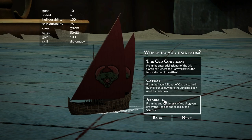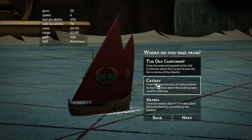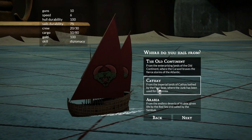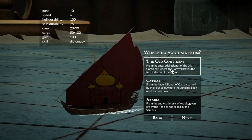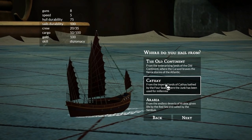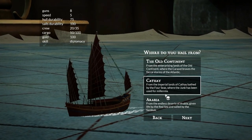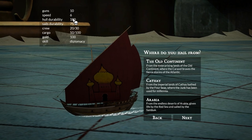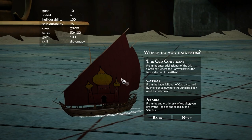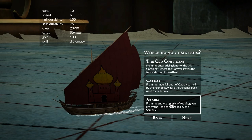So we get to basically choose our own ship first. There are a few options and they change the stats. I'm going to go for the Arabia one. Compared to this other one, it's literally the same ship except this one has an extra 20 cargo space, so I don't see any reason to choose it. And comparing it to the Kafai, this one has two more guns, one more speed, 25 more hold durability, but 25 lower sails durability, and holds five less crew. I think having the two extra guns and one extra speed makes up for that, so we're going with Arabia.